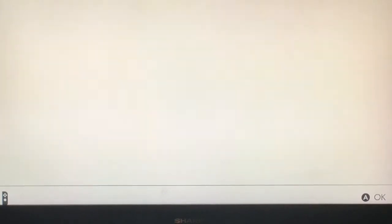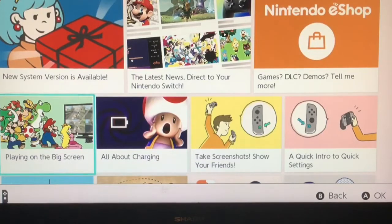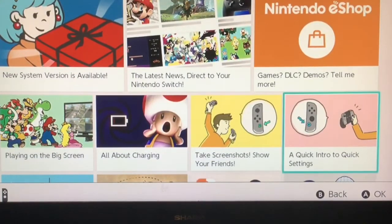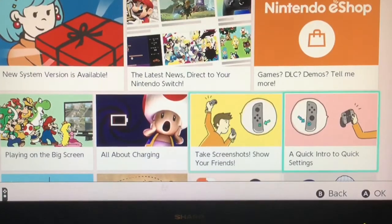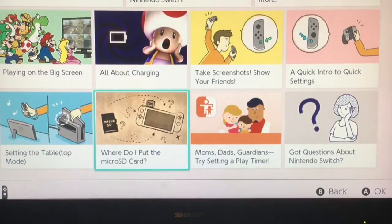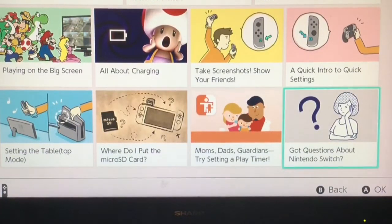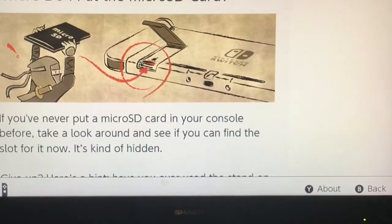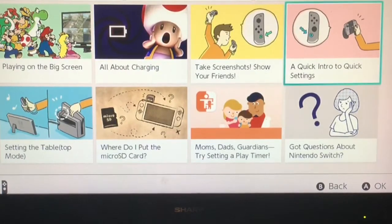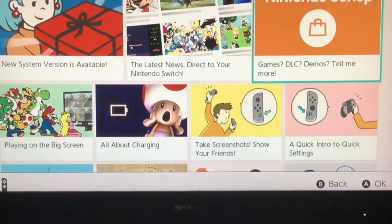Let's go check out the news again real quick. This is kind of cool — since it is the launch weekend, basically the news shows all about the Switch and tells you how to use it. The manual is built inside the news area: playing on the big screen, all about charging, taking screenshots, a quick intro to the settings. Basically, how to use the system is all built into the news feed, which is kind of cool. I still would have liked to see an instruction manual inside the actual box, but what are you gonna do?